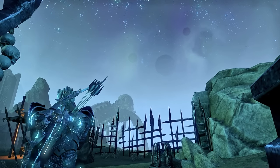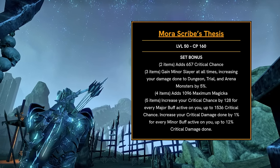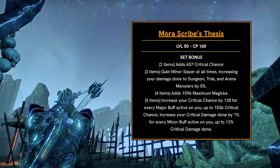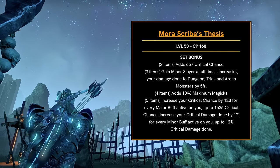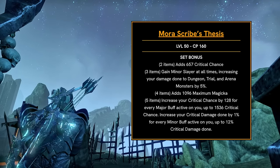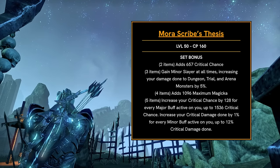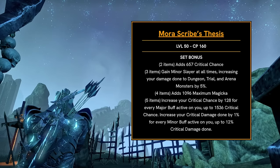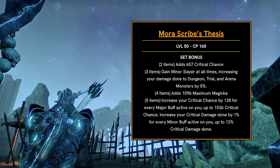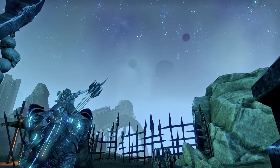I think you'll definitely want somebody running Zoran's Masterpiece in trials. The next light set is Mora Scribe's Thesis, which gives crit chance, minor slayer, max magicka, and increases your crit chance by 128 for every major buff active on you, up to 1536 crit chance, and increases your critical damage done by 1% for every minor buff, up to 12% crit damage done. You'll need about 12 major buffs active to achieve the maximum, which should be pretty doable for most organized trial groups. The set is similar to Sulzan, but it's nice that you should be able to get the effect up more often as long as you and your group are maintaining those buffs.